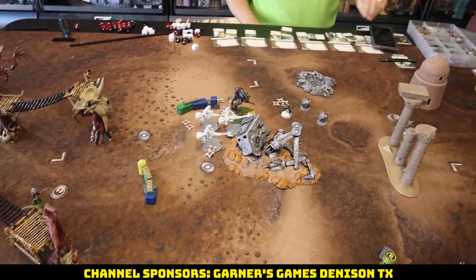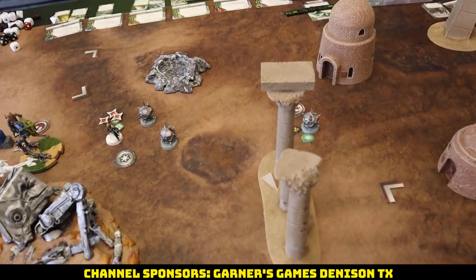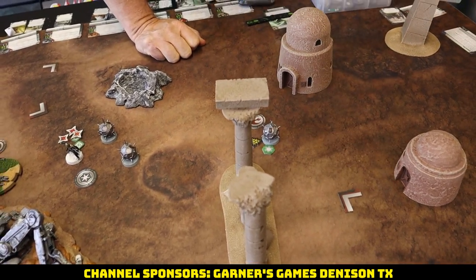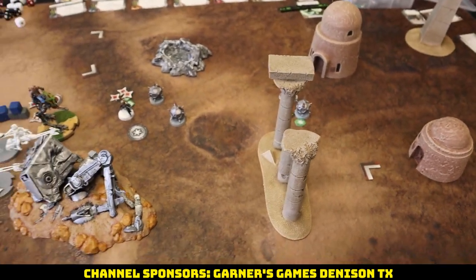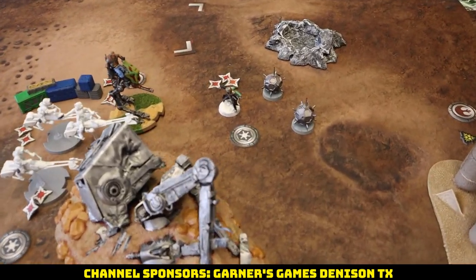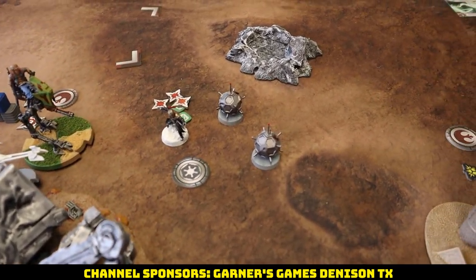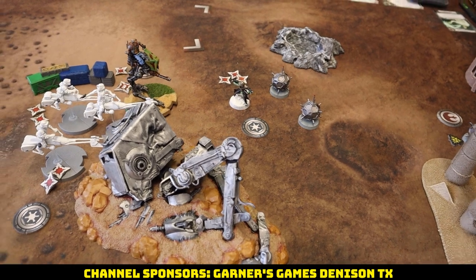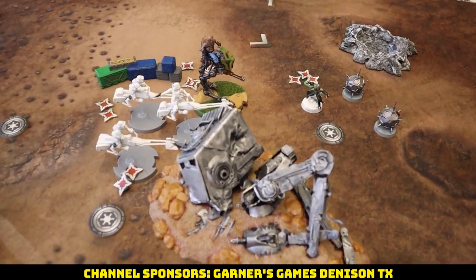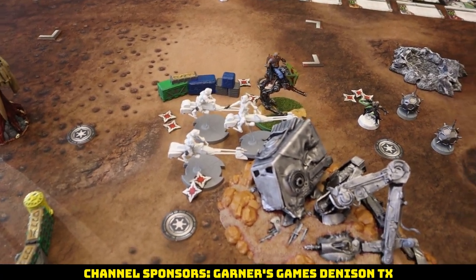We're going to go ahead and call it here. Three scores for the Empire, barely managing to stop the rebels. They had a question about whether a bomb that gets dropped when a unit dies can still be detonated as a free action — interesting rules question, but it would only give one victory point versus Empire's three anyway. The bike's rolling down was partially self-inflicted — could have played them a little better on dropping the bombs.